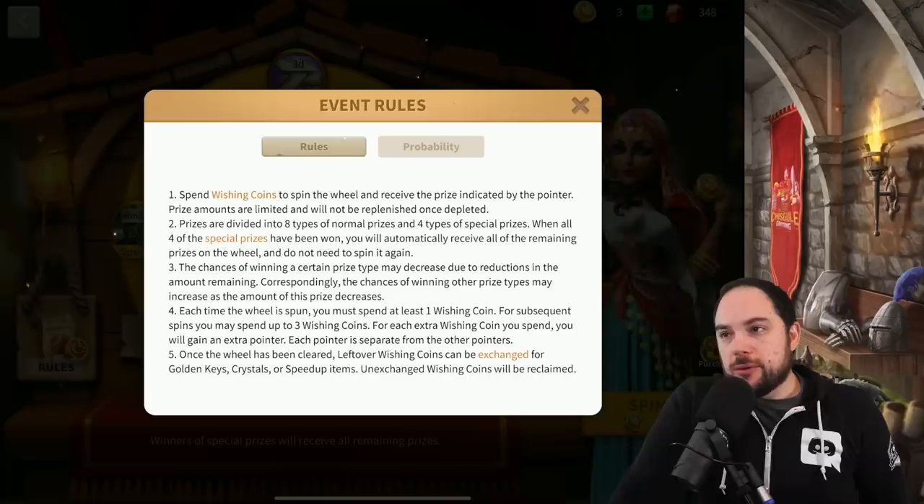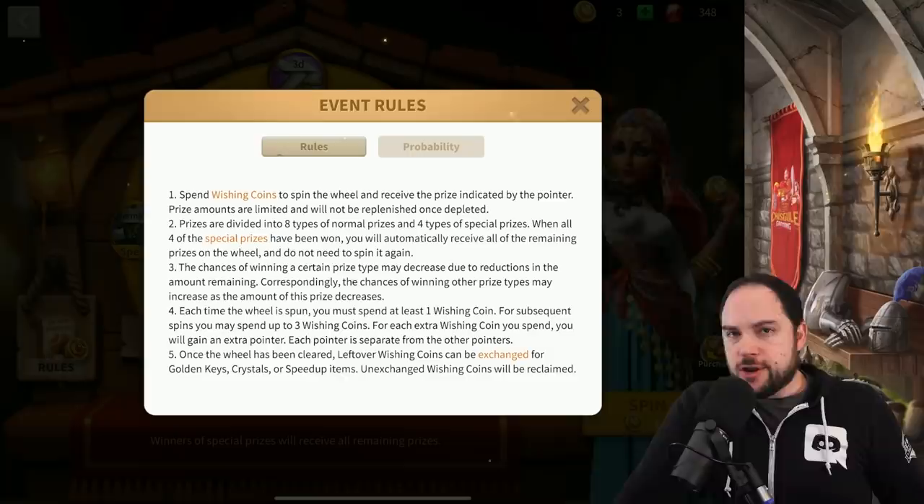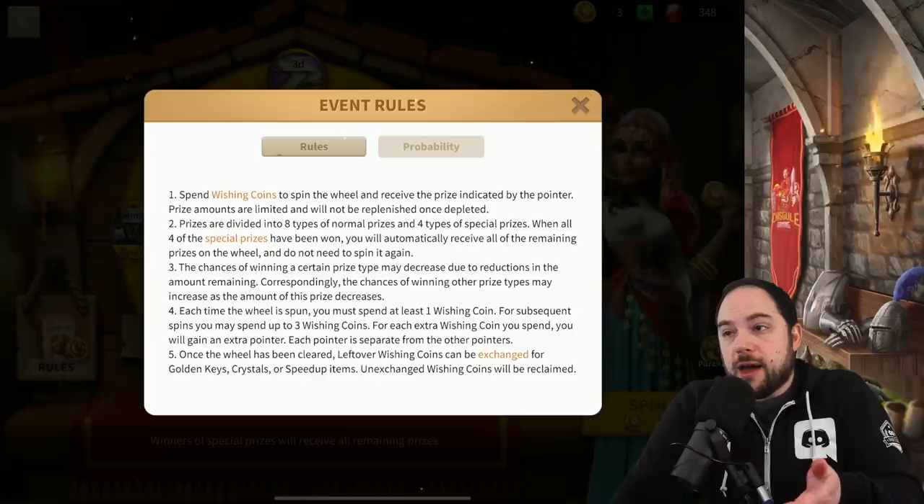The chances of winning a certain prize may decrease due to restrictions on the amount remaining; correspondingly, the chances of other prizes increase as quantities deplete. Each time the wheel is spun you must spend at least one wishing coin, and for subsequent spins you can spend up to three wishing coins. For each extra wishing coin you spend, you gain an extra pointer, and each pointer is separate from the others.